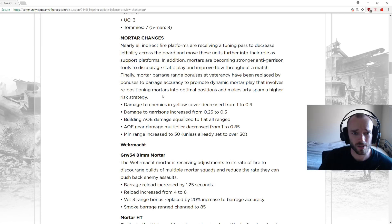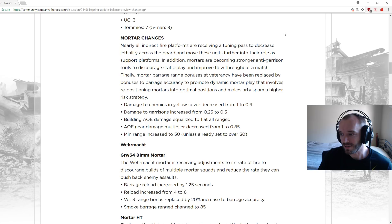Mortar changes: nearly all indirect fire platforms are receiving a tuning pass to decrease lethality, moving them further into a support role. Mortars are becoming stronger anti-garrison tools to discourage static play. Mortar barrage range bonuses at veterancy have been replaced by bonuses to barrage accuracy, to promote dynamic mortar play involving repositioning and making rocket-spam a higher-risk strategy. Damage to enemies in yellow cover decreased from 1 to 0.9 — mortars can no longer one-shot squads in light cover.